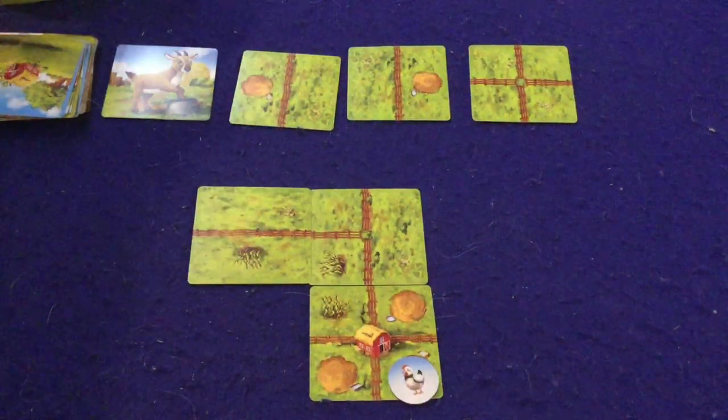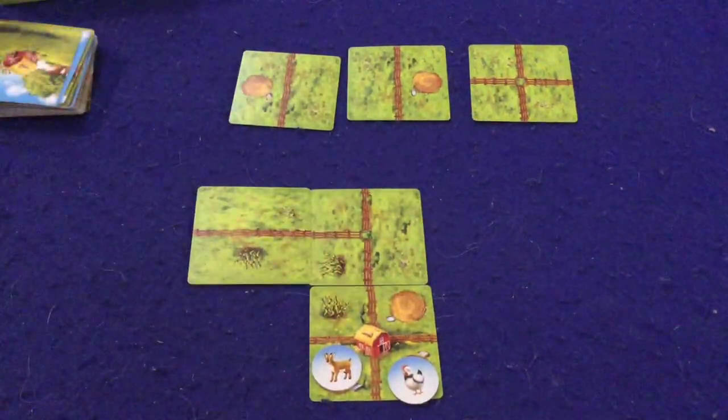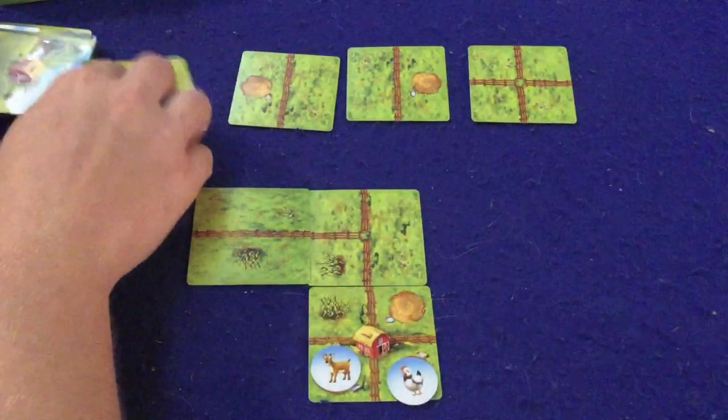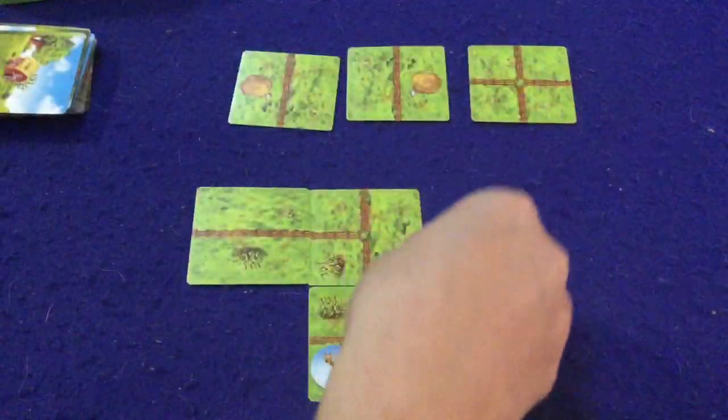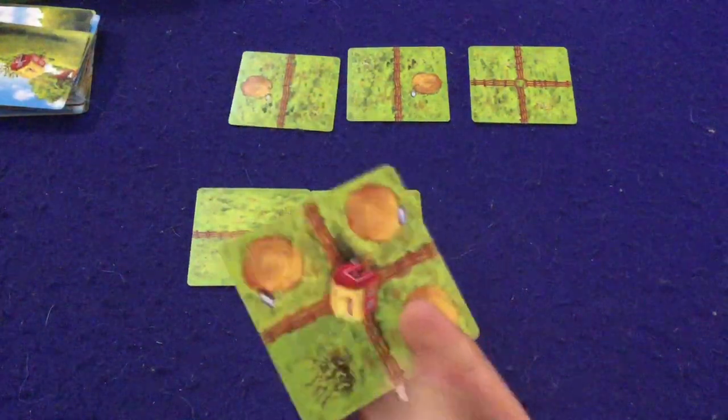I'll put a chicken right there, draw the next card — it's a goat, so I'll put a goat right here. Yes, you can have a goat and a chicken in the same pen. In the advanced game you can score extra points for doing that. I'll take a pig too and put it out here.